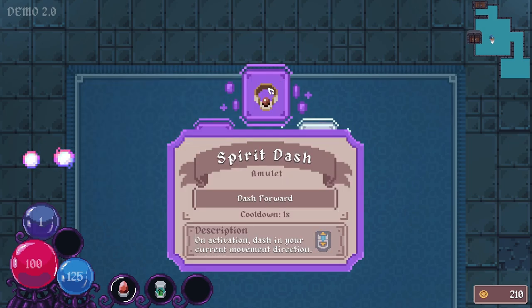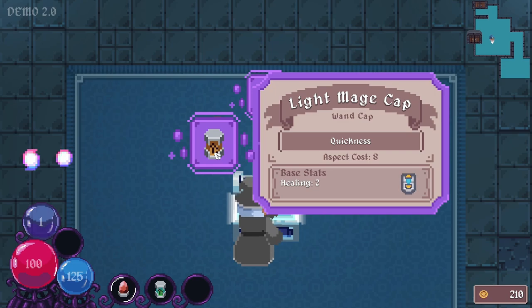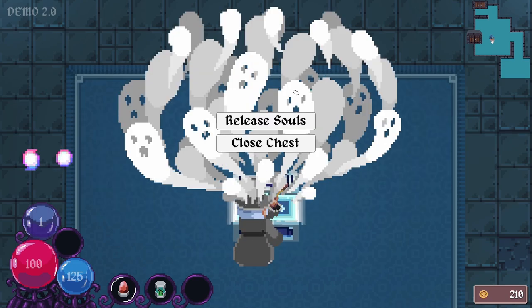Spirit dash. On activation, dash in your current movement direction. Oh, I want this. Oh, this isn't a built-in ability. Oh man. Light mage cap. So this quickness — I wonder what quickness is. But I'm sorry, I have to have dash.